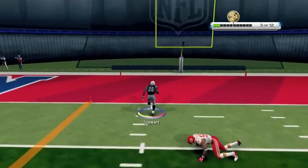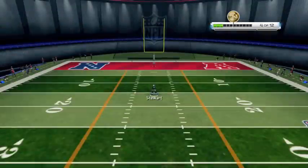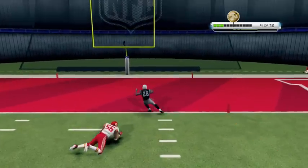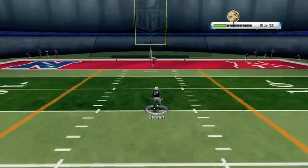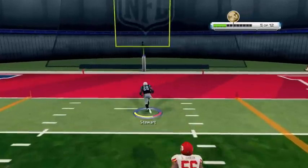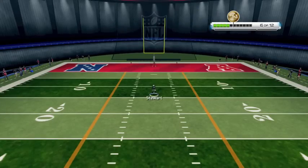We want to accelerate out with the burst trigger, then go for a stiff arm. You want to get the right angle, and Stewart is able to get the stiff arm down. Now for each move — if you have a 90 stiff arm rating you can pull off the precision stiff arm, and if you have a 90 spin move rating you can pull off the precision spin move. The key is getting enough to earn golds.